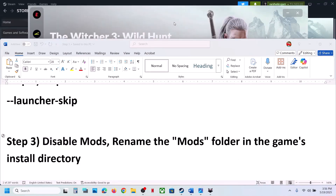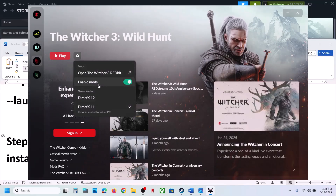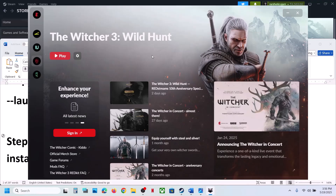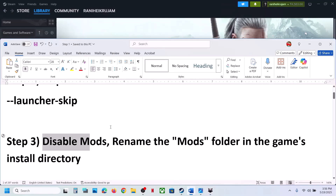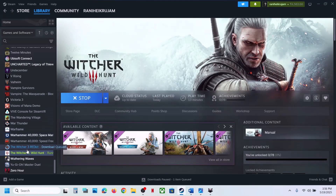The next step is to disable mods. Launch the launcher, click on the game icon, click on the gear icon, and you can see the 'Enable Mods' option — just disable it. Also, you can rename the mods folder in the game's installation directory. Go to the game installation folder: right click on the game, select Manage, click on Browse Local Files.